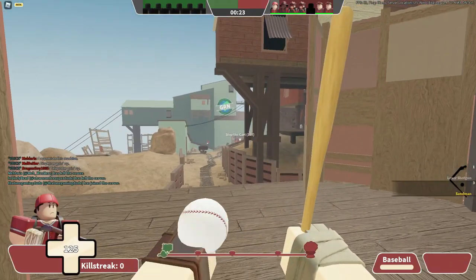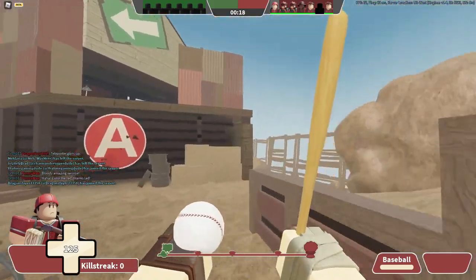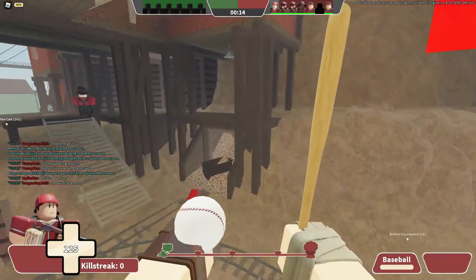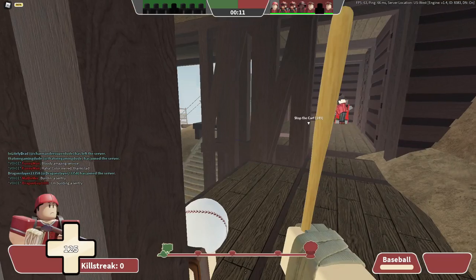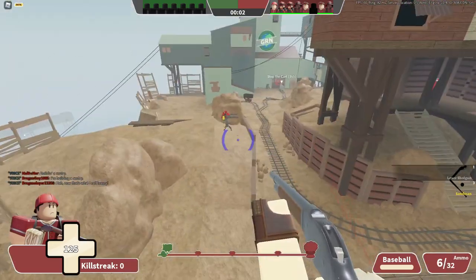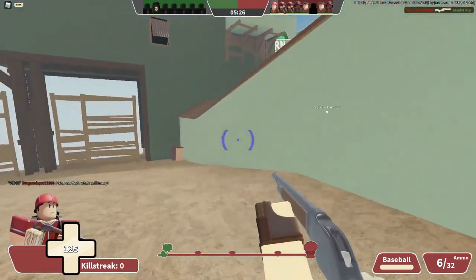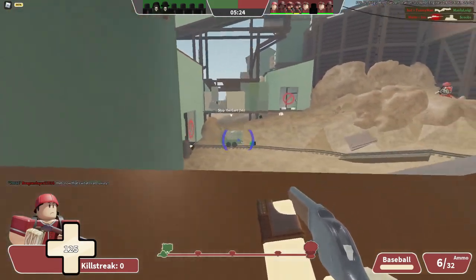Our only two weapons are the lever shotgun and the sandman, because we do got the super sneakers on, which - holy Lord - they're supposed to help us with air control. And they may help us with speed as well. Let me get this lever shotgun out. Oh my gosh, I didn't even jump - that just flung me up. We can jump up here. Heck yeah, dude, I'm just going to sit up here.